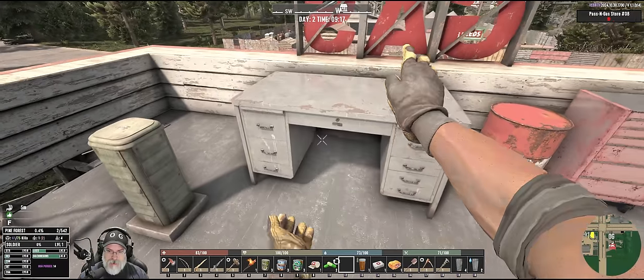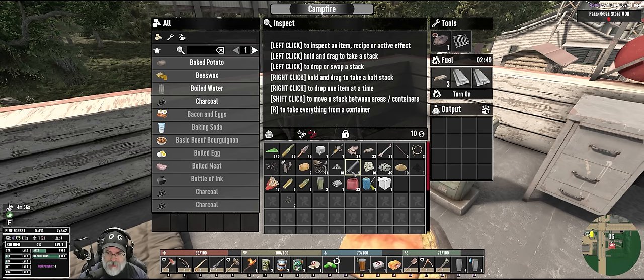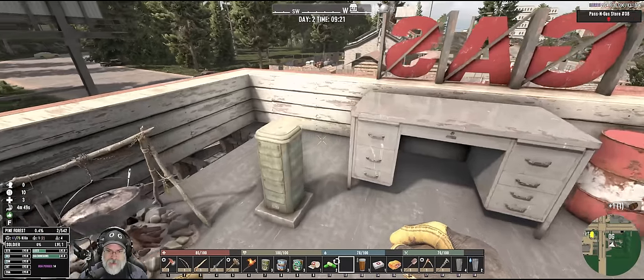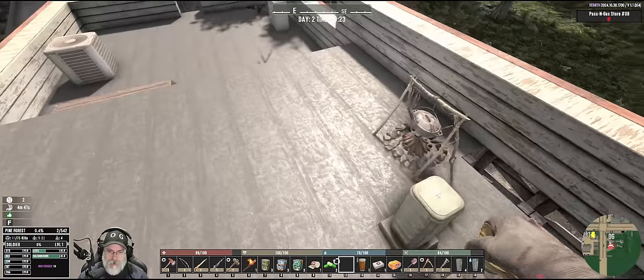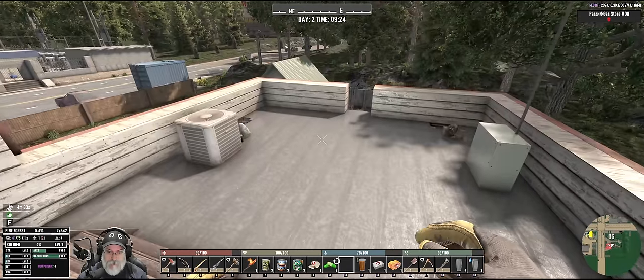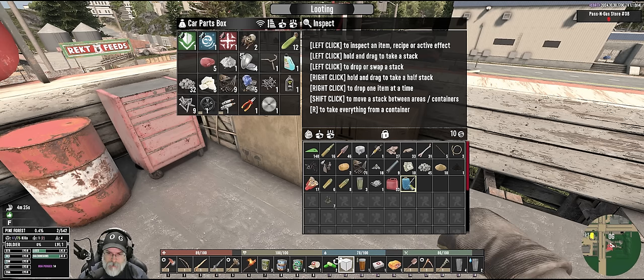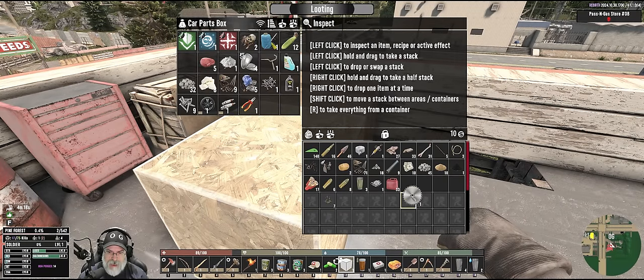We'll stick the desk there — there's a decent amount of storage spots in there. For now I'm not worried about organizing anything in particular, except we want to take at least some gasoline and this saw blade over to the trader. And then we've got to find a hammer so we can make the hammer and pliers tool, which will then allow us to build more things.